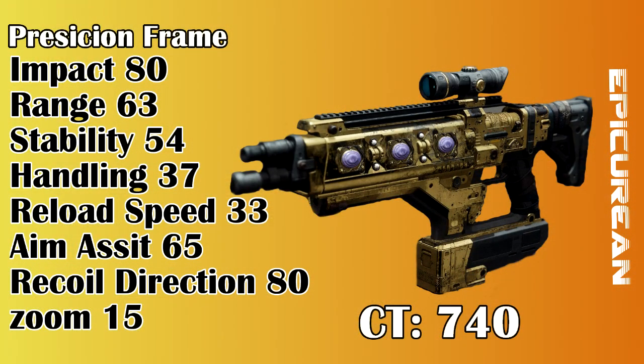Its stats are: Charge Time 714, Impact 80, Range 63, Stability 54, Handling 37, Reload Speed 33, Aim Assist 65, Recoil Direction 80, Zoom 15, and a Magazine of 5. As you can see with the stats, handling, reload speed, and charge time are where its main weak points lie.